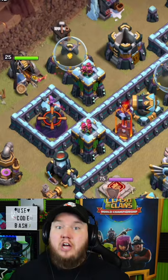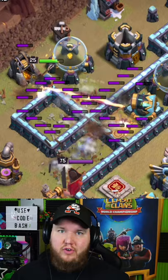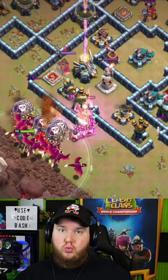I attacked this base in CWL last night. Started with the Royal Champion taking out this single target Inferno over here, then Electro Dragon in, King and Queen on the opposite side to help the funnel out, and then Dragons right down the middle.